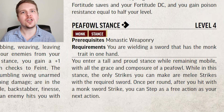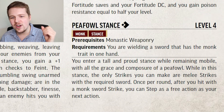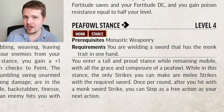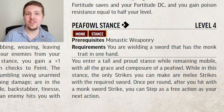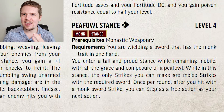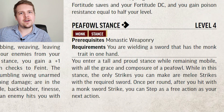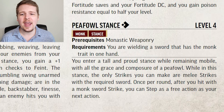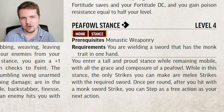Peafowl's Stance almost feels swashbuckler-y for the monk. So long as you are in this stance, you can only make strikes with a one-handed sword with the monk trait. The benefit is that once per round after you hit with this sword, you can take a step action for free. This allows you to position yourself better — sidestep around an enemy, get away from flanking — and since it's a step action, no attacks of opportunity. It's a free step every turn so long as you actually hit.